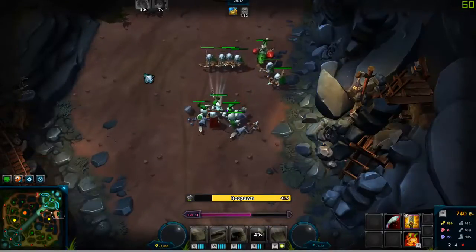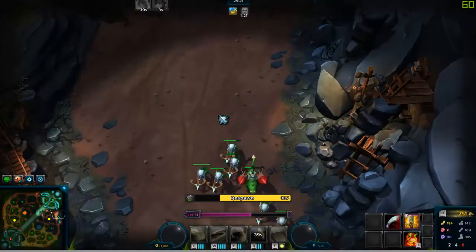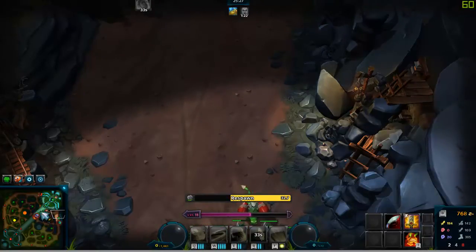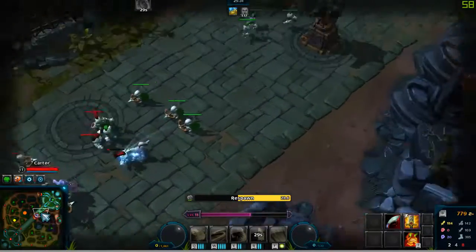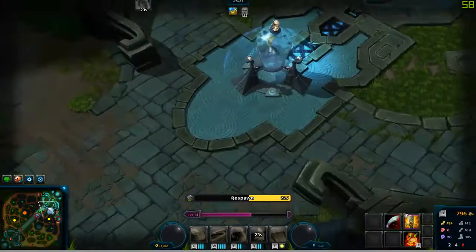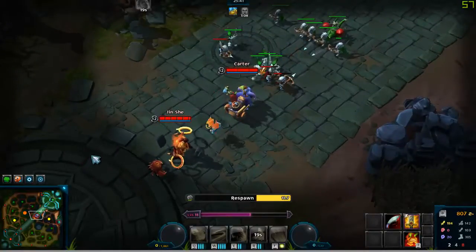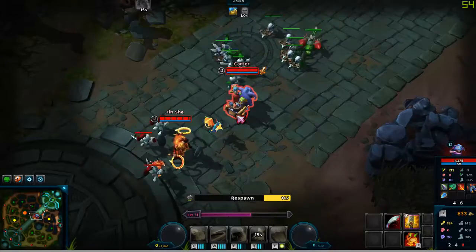Strife is still a work in progress and still needs a proper bot system. Why would it be so hard for devs to implement it? It works so well in Heroes of the Storm — if someone disconnects for a few seconds, bots take over and usually it's elite bots that play okay-ish. Right now these guys are just standing here — I don't even know why.